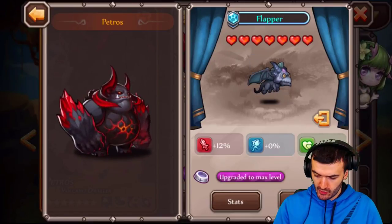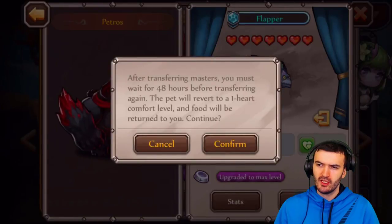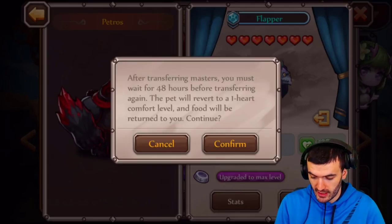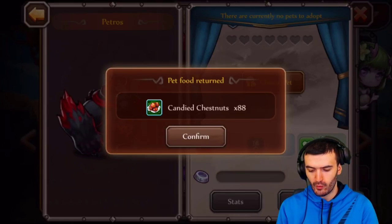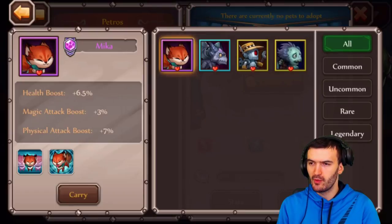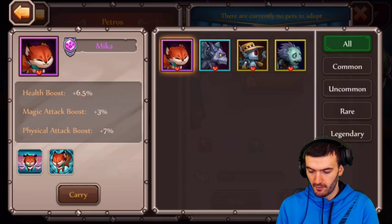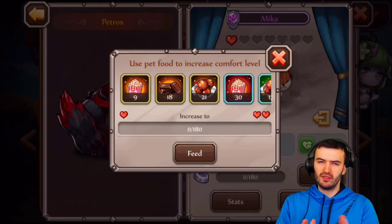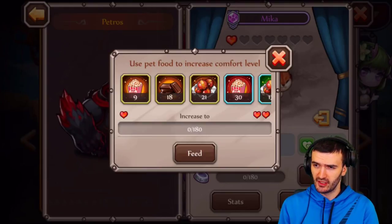So I confirm the transfer: Flappy goes back to one heart, I get all the food back, and now I can assign Mika to Petrol. Let's carry Mika over to Petrol. The next step is to feed Mika to raise her comfort level to match our hero. Comfort level grows the pet's stats, so let's go ahead and give everything we've got.